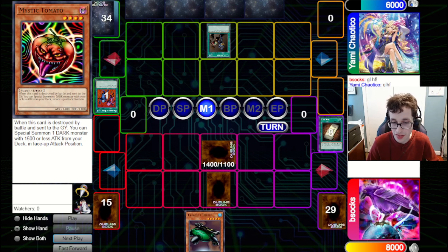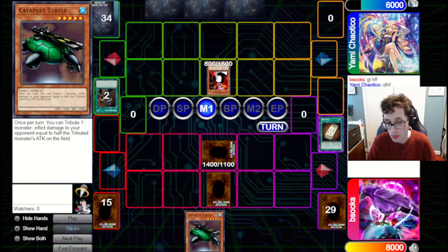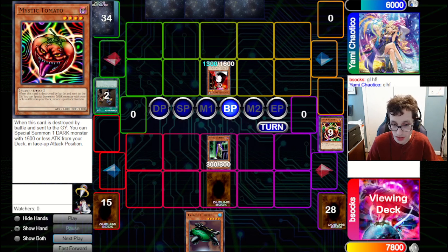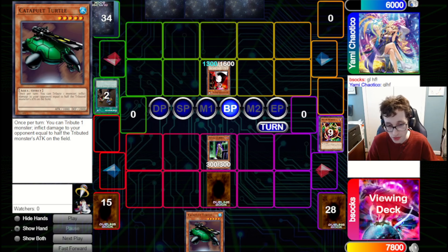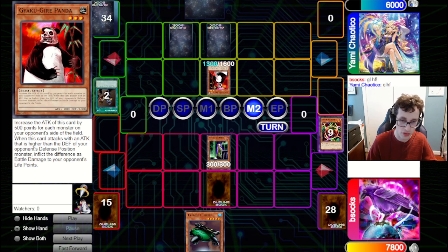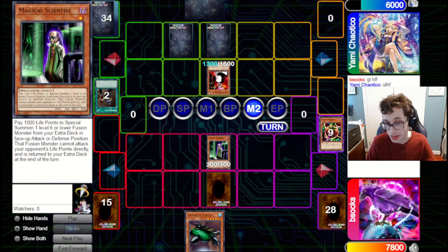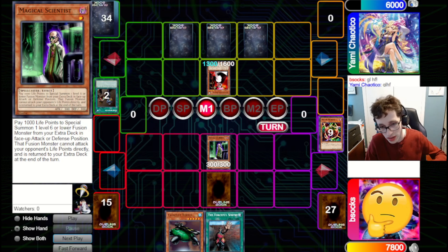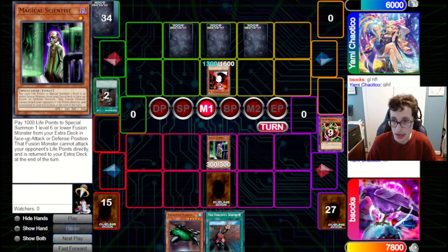They bring out Gakutenoo Panda, attacking into our set. We take 200. We're going to think about this and bring out a Scientist, because we potentially have lethal on board. We can just bring out a fusion monster, tribute out Catapult Turtle and attack in. It's a bit awkward because Gakutenoo gains attack based on how many monsters we have. So instead we might use Scientist to bring out Ryu Senchi, attack in to Gakutenoo, and attack in directly for 300. Ryu Senchi can stop any traps they have to stop our plays, and if we can get in for some attacks we might be able to win the game.